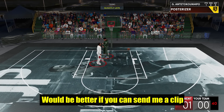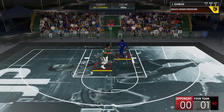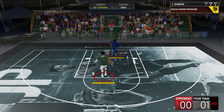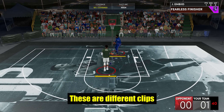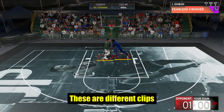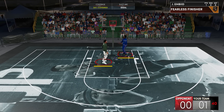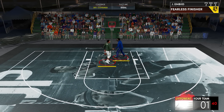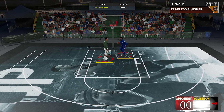Another intriguing part of the badge is that it reduces challenge percentage, which I think not many people know about. On that exact layup animation, no badge shows around 29% and hall of fame shows around 18%. After trying a lot of times, hall of fame always shows 18% and no badge always shows 29% on that exact animation. I tried other upgrades too: bronze shows around 24%, silver is around 22%, and gold is around 20% — all of them between no badge and hall of fame. So that really justifies that Fearless Finisher will reduce your contact close shots challenge percentage.